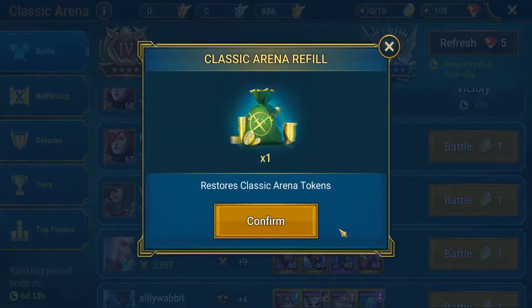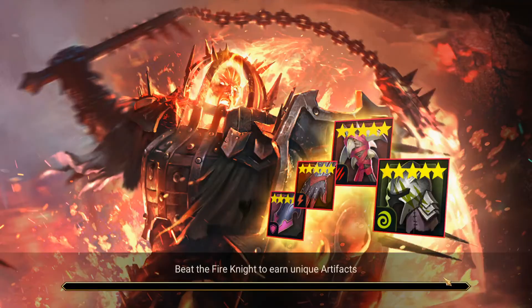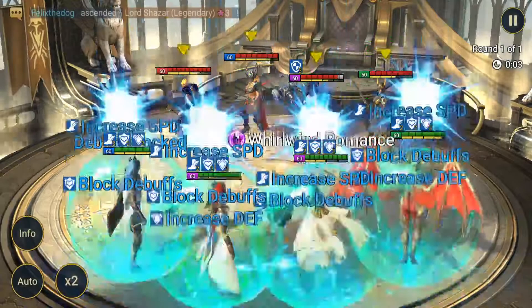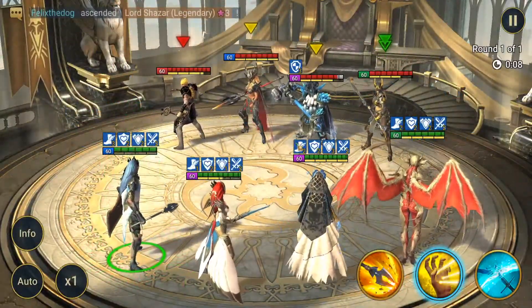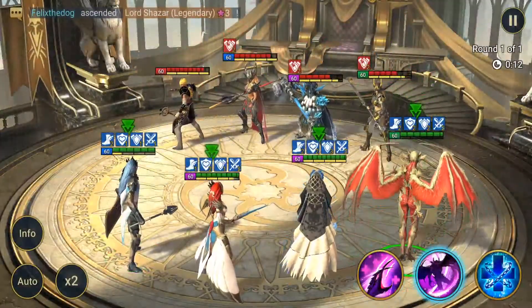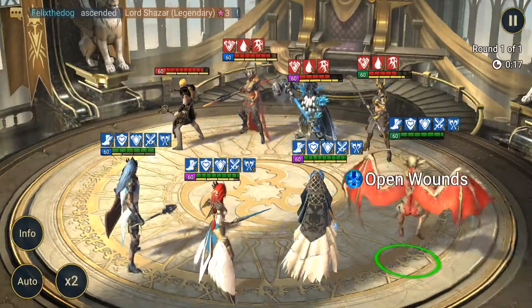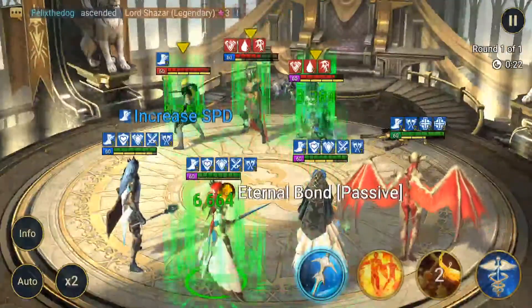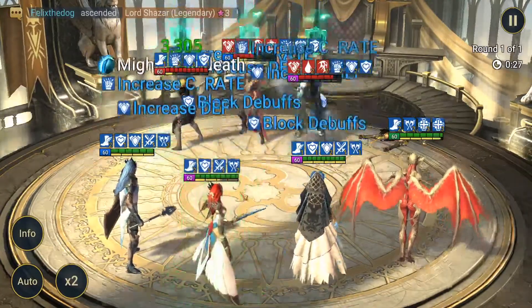That team is super annoying in general — it's meant not to die. It's like a B-tier version of teams I've seen that are a lot tougher. But once I get this up, their Mausoleum Mage is just stacked. They can't revive yet — and once you take her out it's a lot easier.